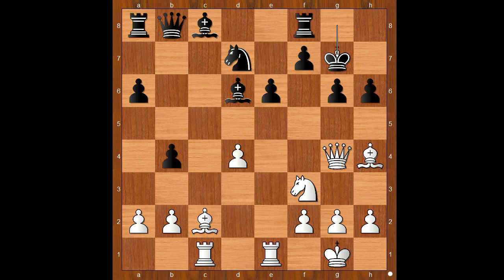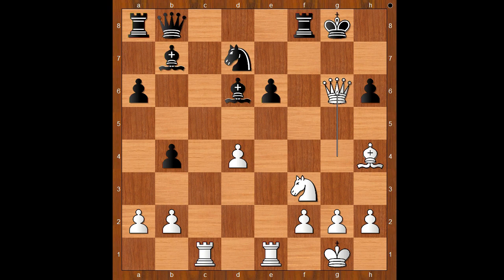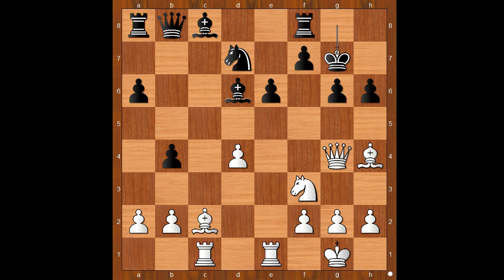The game continued: queen to g4, king to g7 — let's take it back. If bishop to b7, one line goes like this: bishop takes on g6, f takes on g6, queen takes pawn check, king to h8, queen takes pawn check, king to g8, rook takes on e6, and white is easily winning. Back to our game. That is why the player with the black pieces played king to g7.